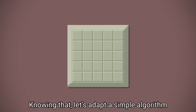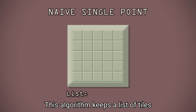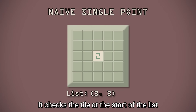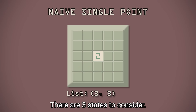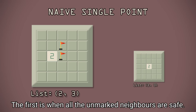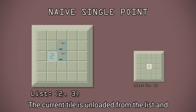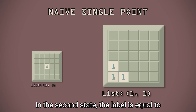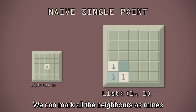Knowing that, let's adapt a simple algorithm developed by Caspar Pedersen called Naive Single Point. This algorithm keeps a list of tiles, starting with a random unmarked one. It checks the tile at the start of the list, then explores the state of the tile's neighbours. There are three states to consider. The first is when all unmarked neighbours are safe — this is true when the label equals the marked neighbouring tiles. The current tile is unloaded from the list, and the unmarked tiles are put in the list to be explored next. In the second state, the label is equal to the amount of unexplored neighbours, so we can mark all the neighbours as mines.